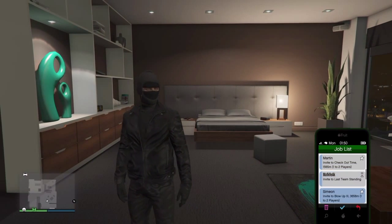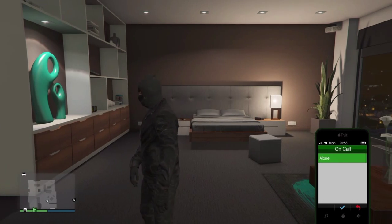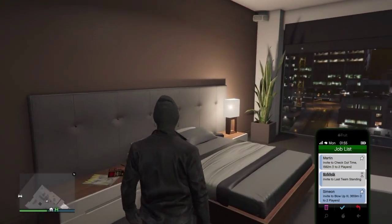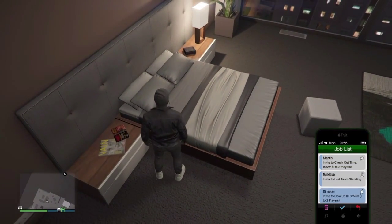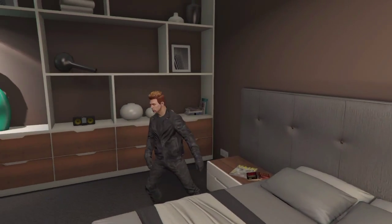What you want to do is have a job from Simeon, then go to quick job, go to play race, go alone, and press 'Are you sure? Yes.' Then pull up your phone, spam X and the d-pad on the right, and spam as fast as you can at the same time.